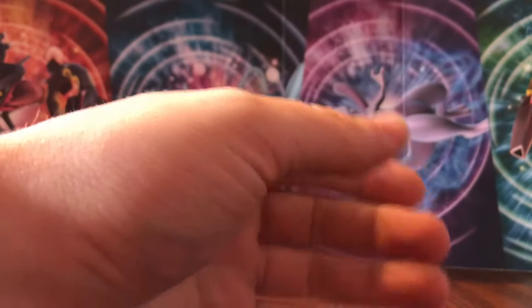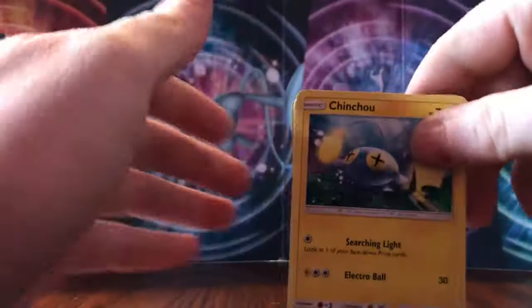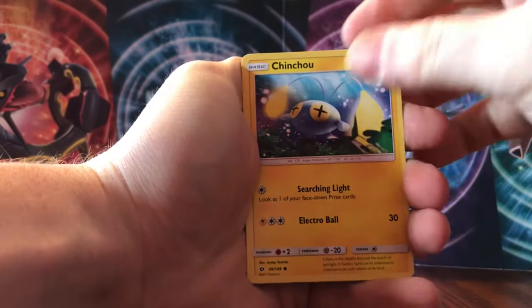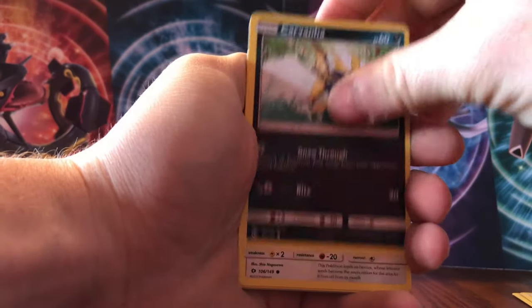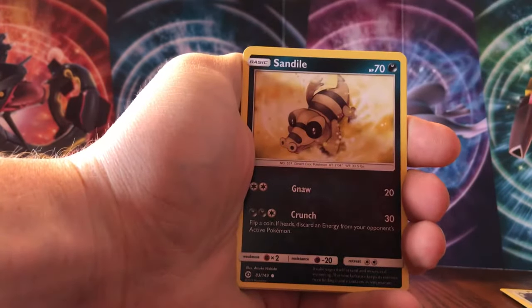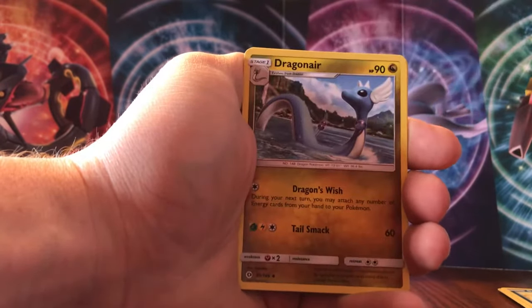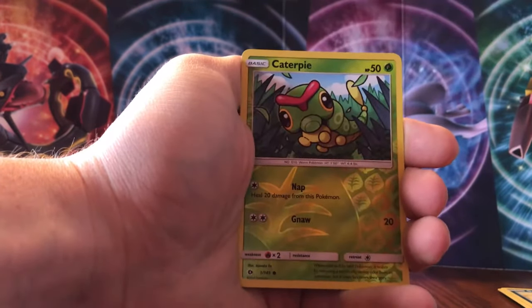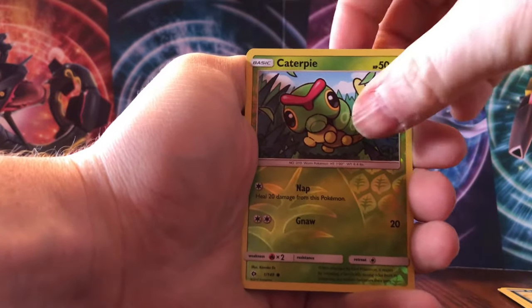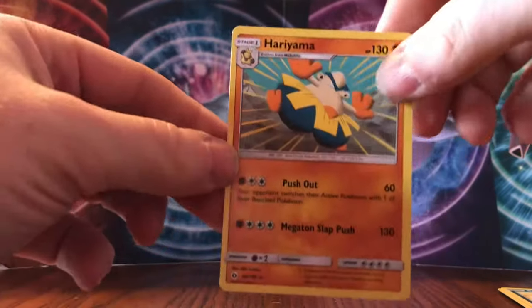We'll start with the Incineroar pack. Sun and Moon's got four and two, and here we go. We got Chinchow, Togedemaru, Marowak, Carbink, Pikipek, Sandile, Energy, Poison Barb, Dragonair, Charjabug, reverse of a Caterpie, and the rare is a Hariyama — non-holo.